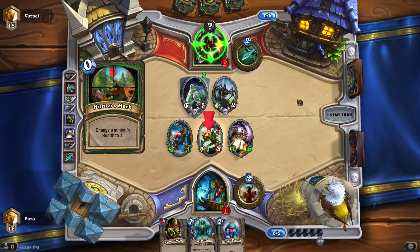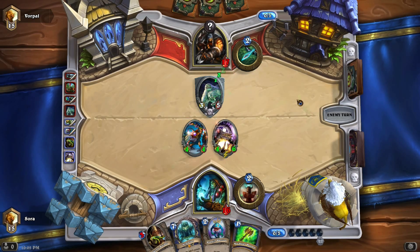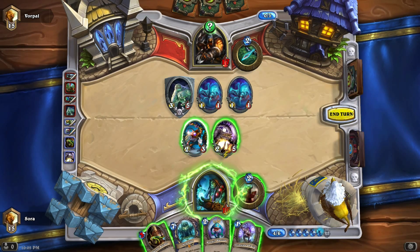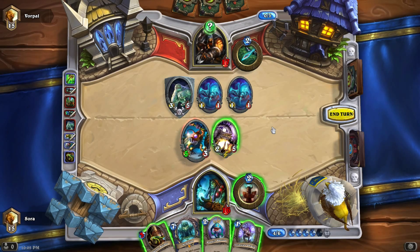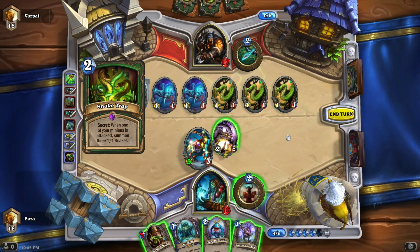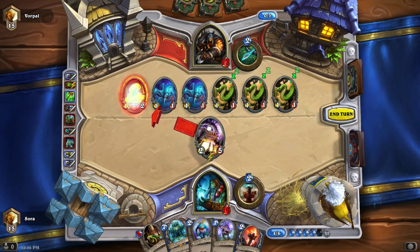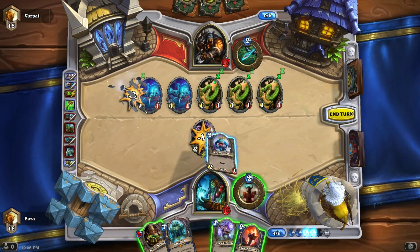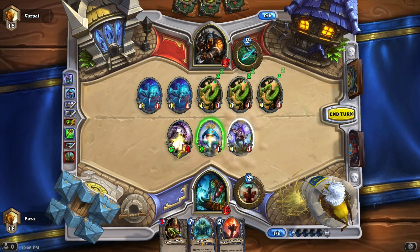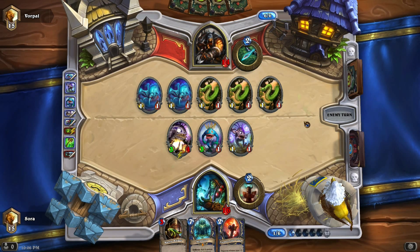Hunter's Mark — you're gonna kill me and I'm gonna get more cards. Rockbiter — how do I Rockbiter him? It's just Sneak Trap, that's not a big thing. Hit that, hit that, him, and him — and we'll just do that. Nebulon comes out next turn.